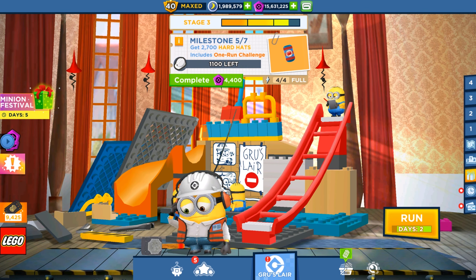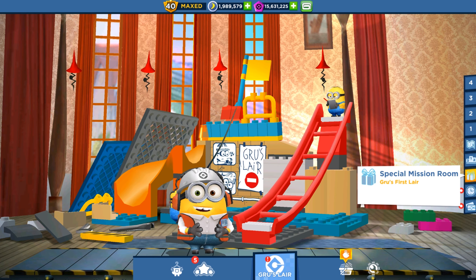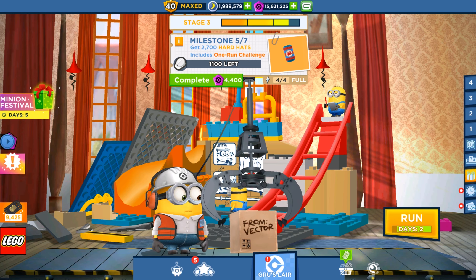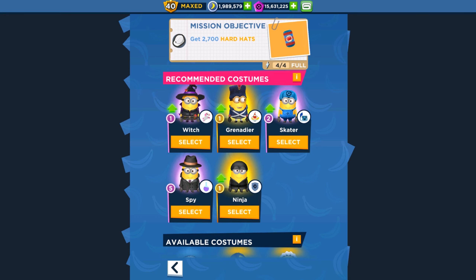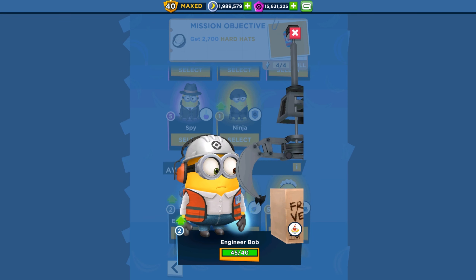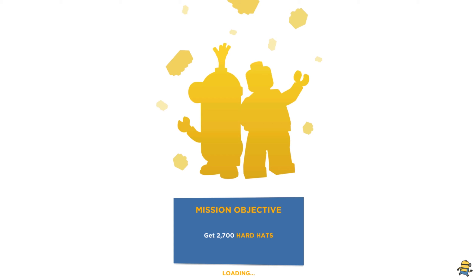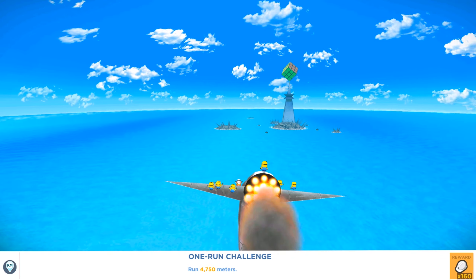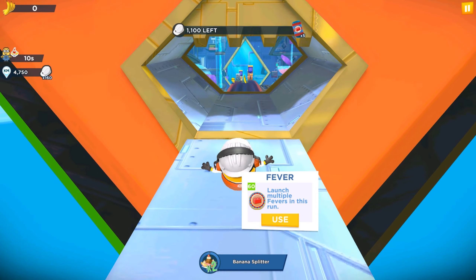Hey guys and welcome back to the game! Only two days left in Gurus First Layer special mission, so we're in a hurry. Let's run, because we should show you the new minion, Engineer Bob, which we just unlocked yesterday. Today is August 21st, which means by August 24th the special mission will be finished — so we only have two days. Don't forget to run and collect all the minion cards, all the market tickets and everything.